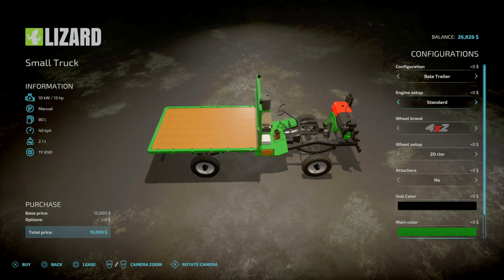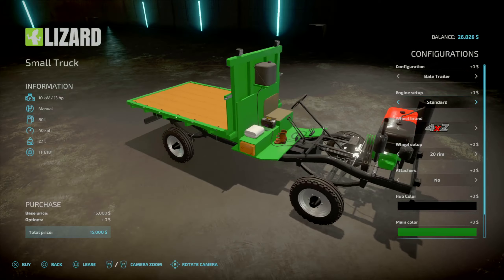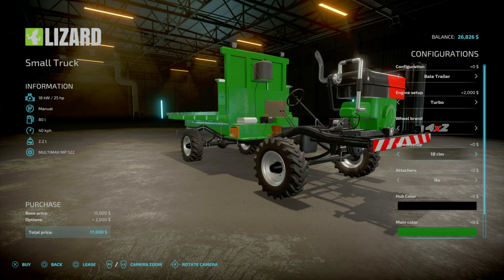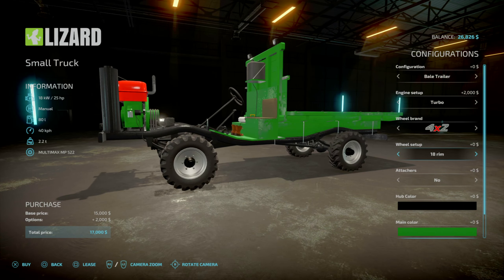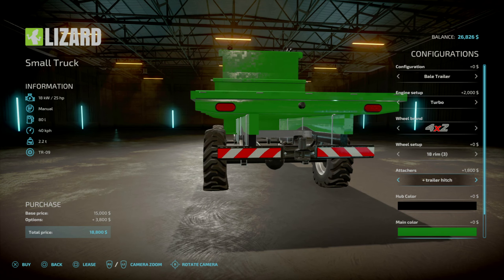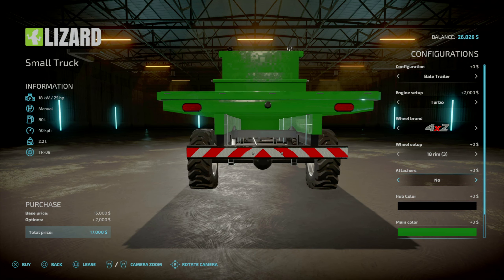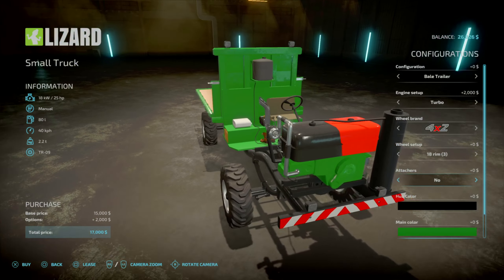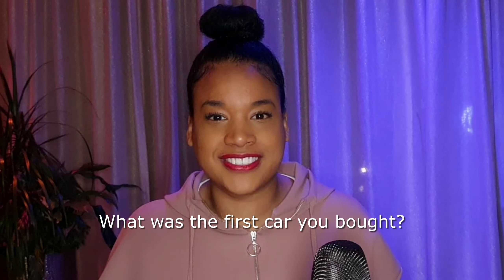First things first, we have to buy some food for them. In order to get the food over here we need some kind of truck or a pickup truck. Let's go to the menu and see what possibilities we have. Let's go down to cars and see what choices we have. Look at this pickup truck — it's so cute, so simple but so nice, and it's fifteen thousand dollars without configurations. We can set up an engine with the turbo — that costs two thousand dollars and we go from 13 horsepower to 25, so yeah it's worth it. I'm just checking out these rims — they don't cost any extra. I don't need an attachment yet.